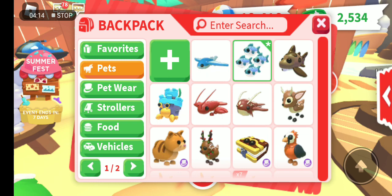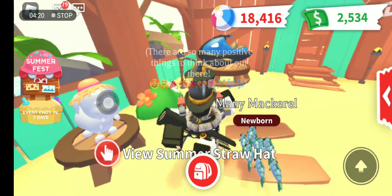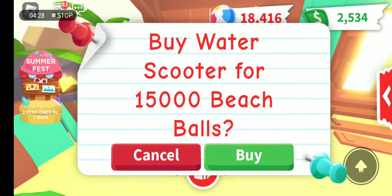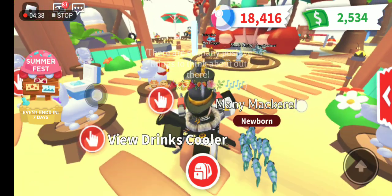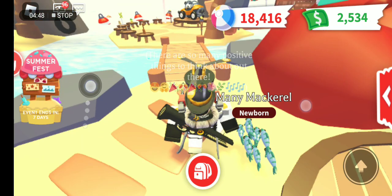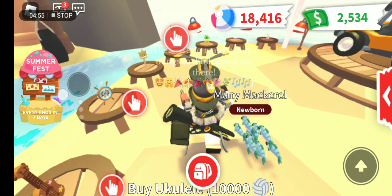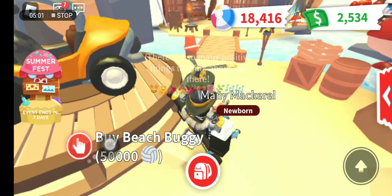We're going to buy the 15,000 item. Wait, did they buy double pets? Oh thank god, I thought I bought double pets — I'm not even paying attention sometimes. I want to buy a water scooter for 15,000, and beach balls too. In the next 20 hours there will be a new pet in the beach shop — I think it's the oyster pet, or maybe the shell or scallop pet.